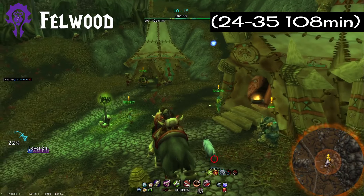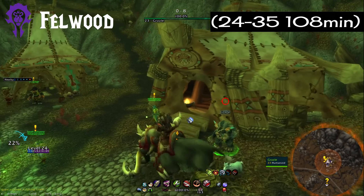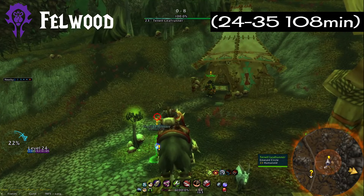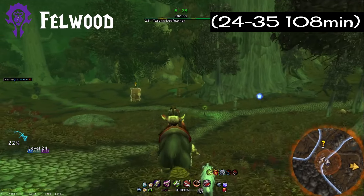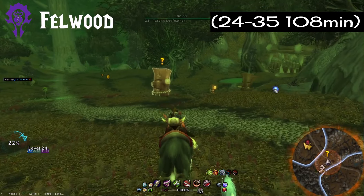Our next faction neutral zone is Felwood — another favorite of mine, you might recognize it as a star of the show in a previous leveling guide. I went from 24 to 35 in 108 minutes. Not too shabby in the grand scheme of things, as a lot of the Kalimdor zones aren't that great.